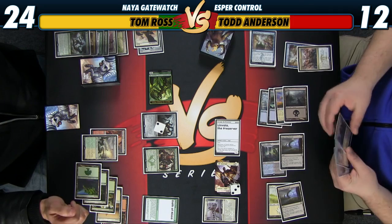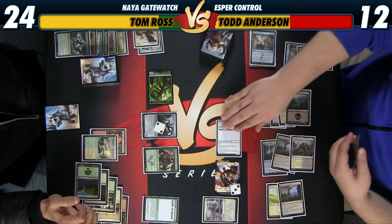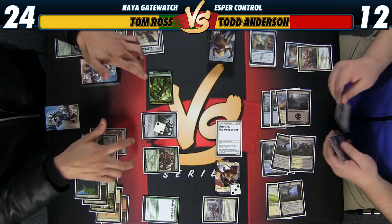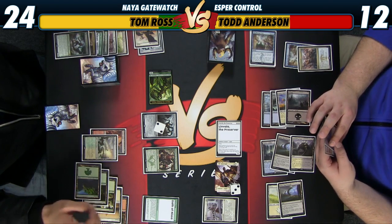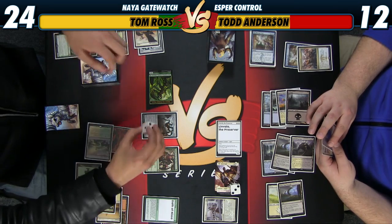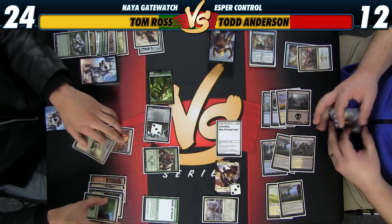I didn't play a land this turn. Go. It's currently at seven, put that up to eight. I think any Anthem will beat you. So it's four, seven, ten, thirteen — any Anthem kills me. But I didn't really have much of another play. Maybe playing Jace was a little bit better, just because I could chump this potential five — but if he has an Anthem it still kills me.